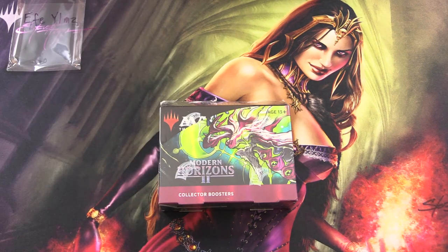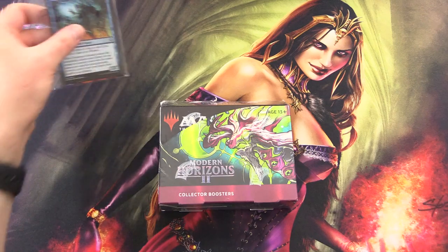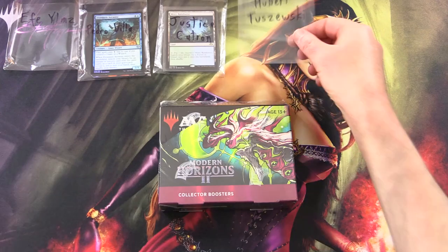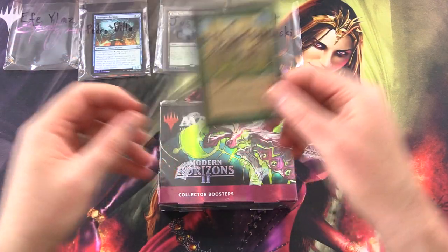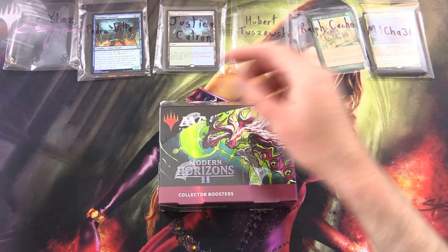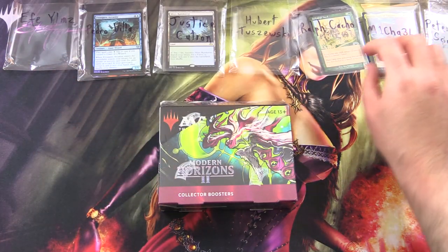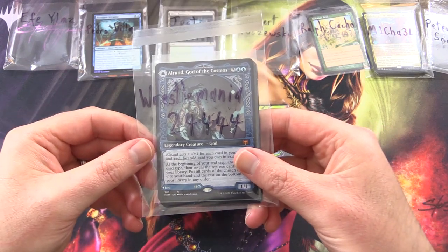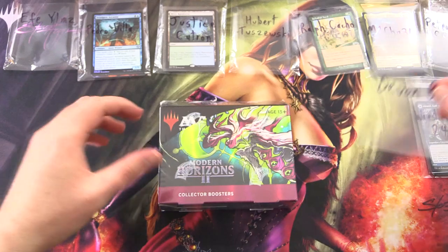We've got F.A. Yums, Pedro Veer, Justice Catron, Hubert Tazewski, Ralph Ketchow — a new Patron there — Michael, Peter Sorensen, WrestleMania 24444, and finally Devon B.